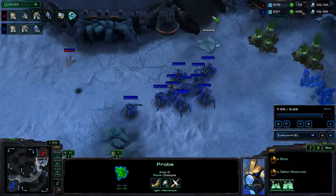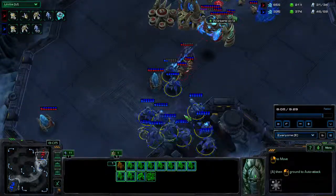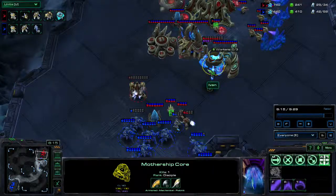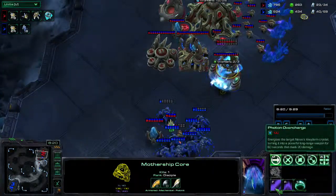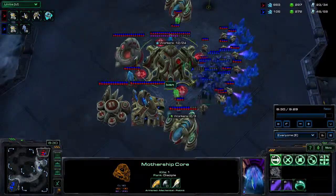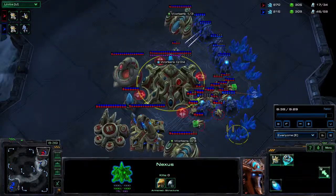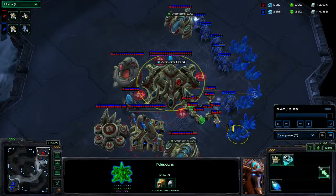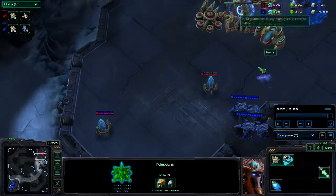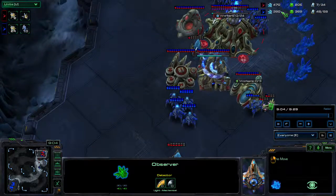I have way more production than he does. He really can't do anything — his Mothership core is just getting out. That is an okay force field out of him, but if he knew he was going for the early immortal, he should have gotten his Mothership core out a lot earlier, because now it doesn't have enough energy for a photon overcharge. If he had used photon overcharge on the Nexus, I would have had to back out. But as you can see, the Mothership core is going down. He's not microing his probes at all, not trying to make another base — just sitting on it. I have ten stalkers, and he has one observer. There is the GG.